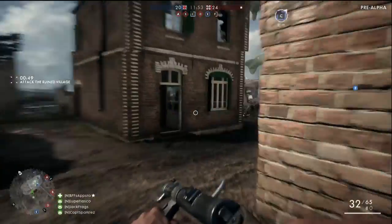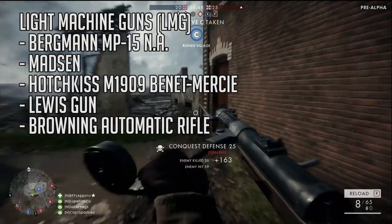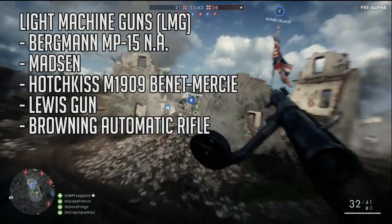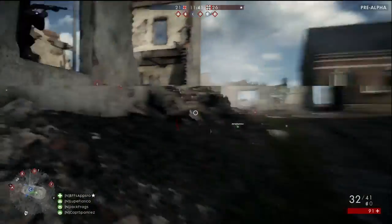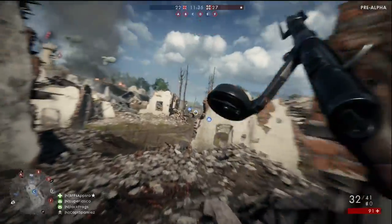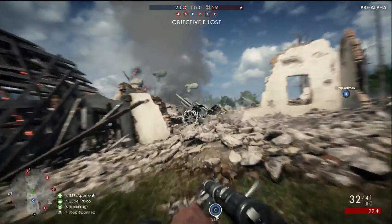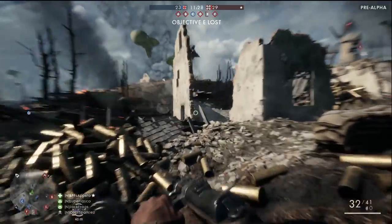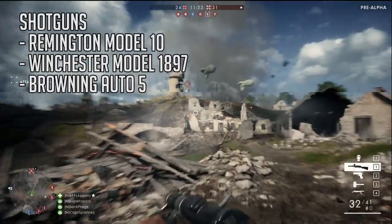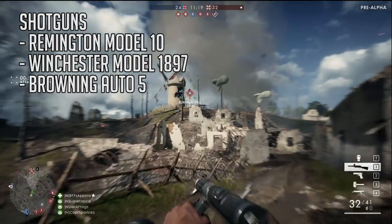For light machine guns, we see references to the Bergman MP15NA, the Madsen, the Hodgkiss M1909 Benet Merci, the Lewis gun, and the Browning Automatic Rifle. The obvious absence of the Shosho light machine gun is intriguing here. DICE has said the French will have a multiplayer expansion dedicated to them, so that's when I would expect the Shosho to make an appearance. There are references to several shotguns in the alpha files, including the pump-action Remington Model 10 and the Winchester Model 1897.